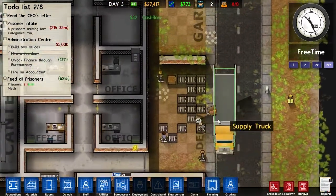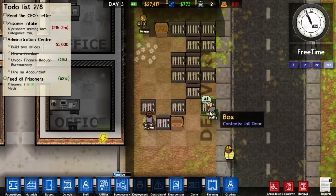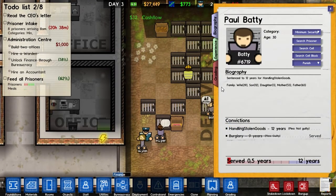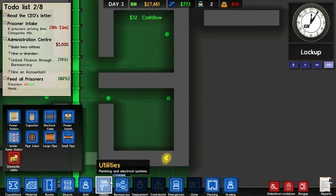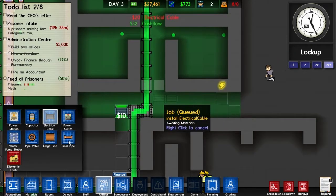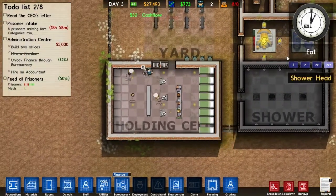Prisoners have arrived — where are our guys? They're sitting out in deliveries along with all the doors. There's a prisoner named Paul Batty sitting out there wondering what all these doors are for, maybe hoping he doesn't have doors on his jail cell. Unfortunately, I'm a terrible warden — everyone's going to the holding cell and chilling there for a while.